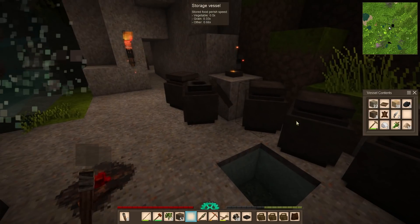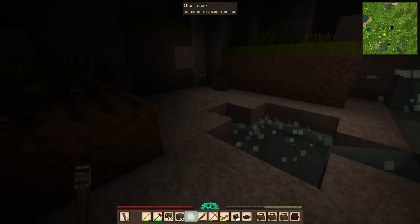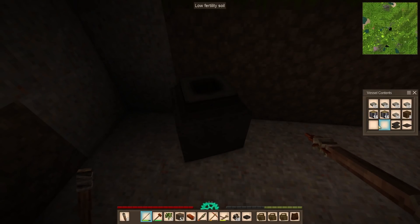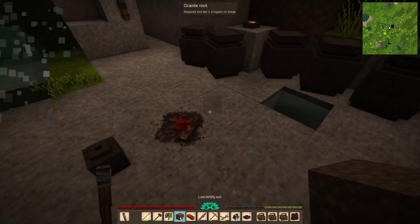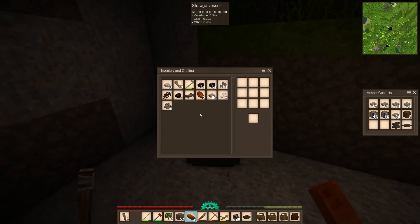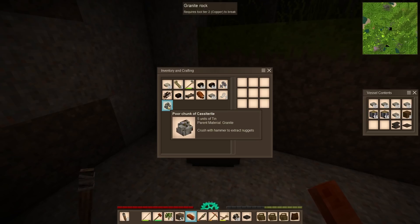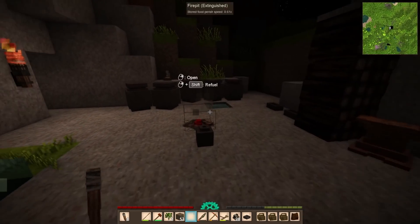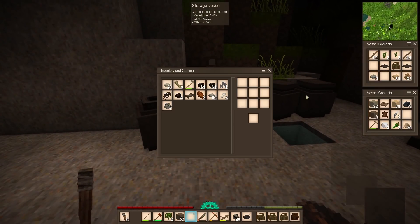I guess where did I put those ingots? I think I put them over here. I did. Do I actually bother with this? Maybe not. Big issue is I only have a little bit of copper sitting around and I don't necessarily know what I'm doing with it. So I'd rather avoid wasting resources meaninglessly.